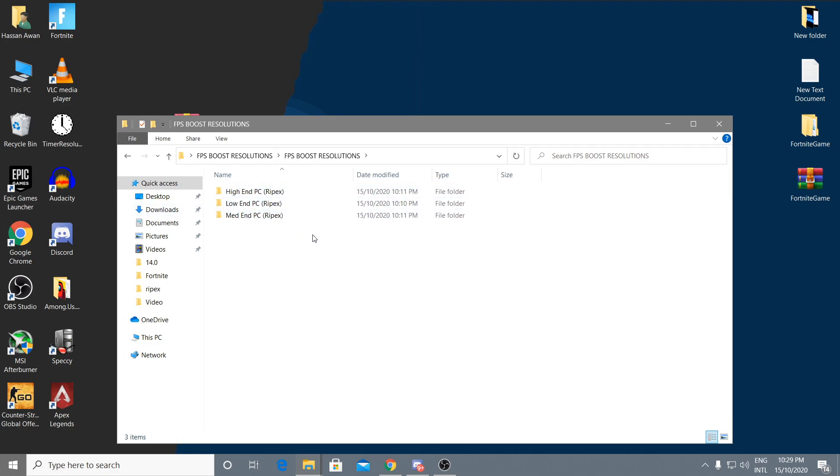Inside the Fortnite FPS Boost Resolutions folder, you'll find the best resolution settings for your PC based on your specs. If you have a low-end PC, use that folder; mid-end uses the mid folder; high-end uses the high settings. Open the appropriate folder and copy the GameUserSettings file — these settings have been optimized to give you the best performance.